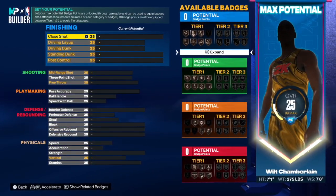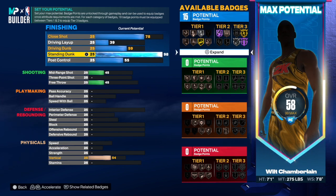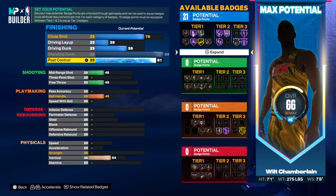First things first, the close shot was a 78 so we're gonna go 78 on the close shot. Then you want to go 98 on the standing dunk — actually, let's just go 99. What's 99 versus 98? The only difference is you get that fast twitch badge, which is very important.